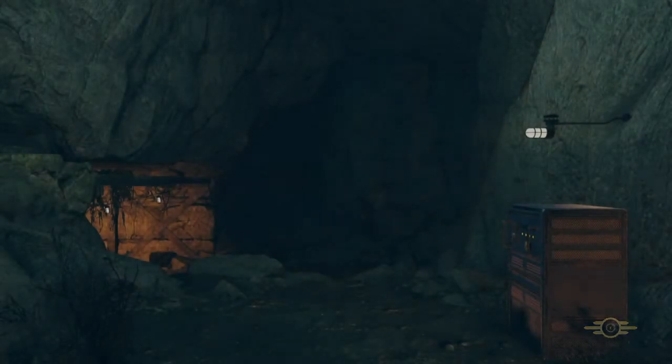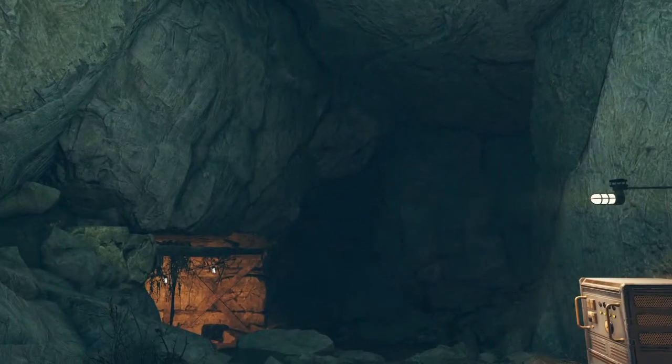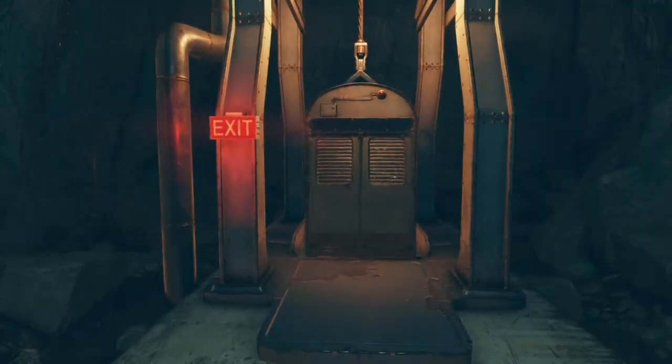So this is the interior of the shelter. That's the shelter control panel just to the right, and there's another one inside the okay value as well.